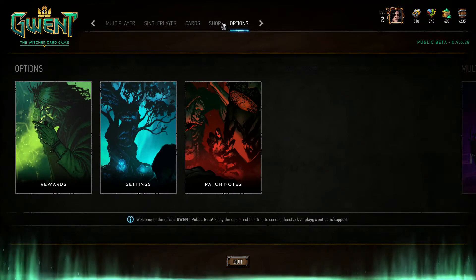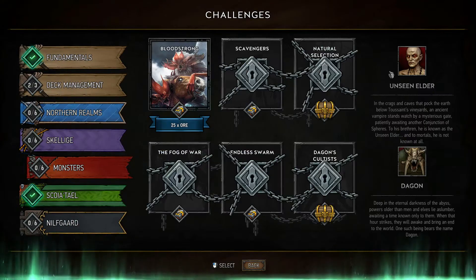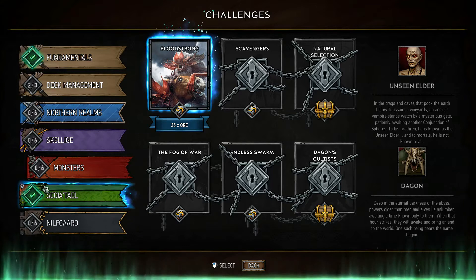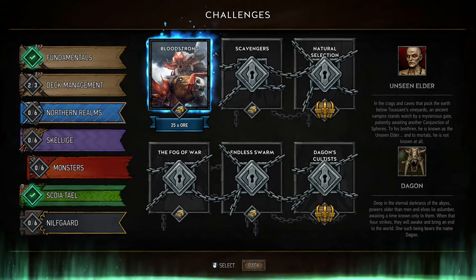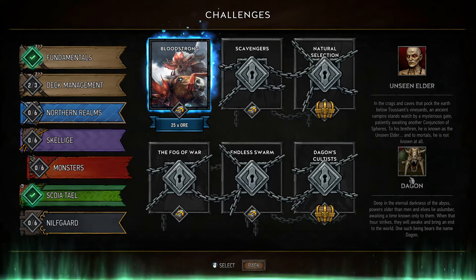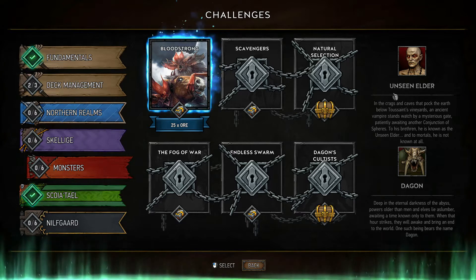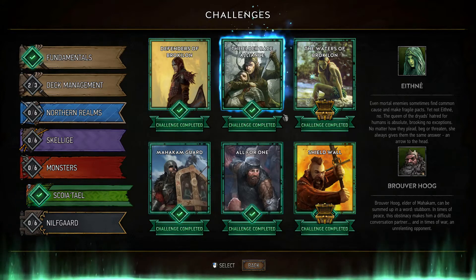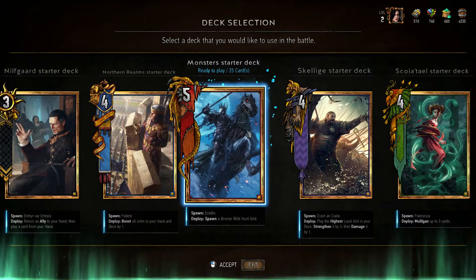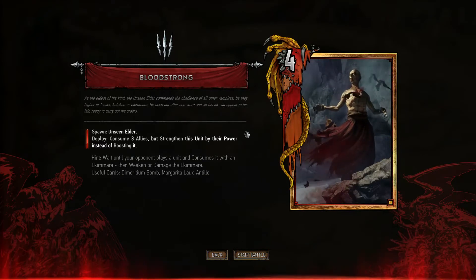We're going to go into single player now and play a few challenges. Unseen Elder and Dagon are two additional leaders that monsters have access to. What we need to do to get them is get through those three challenges — the first three will give us Unseen Elder and another three will give us Dagon. Let's start with Bloodstrong — we're going to play against monsters.